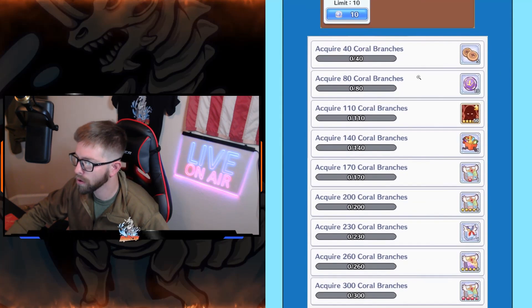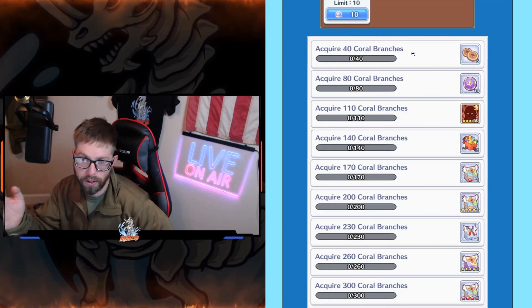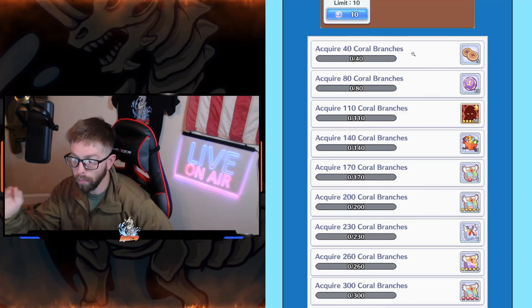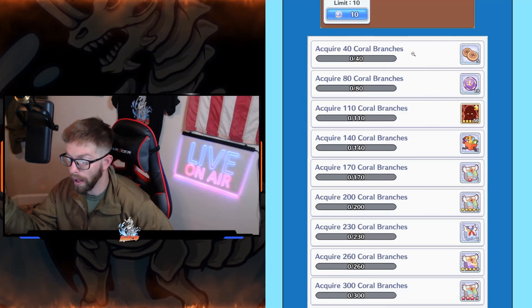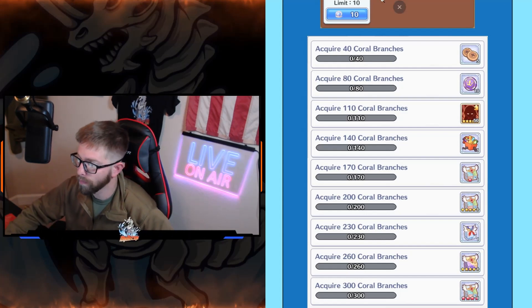Right here it'll tell you what you get for how many coral branches you collect. Free to play and light spenders are probably going to land between 230 and 170, depending on how bad your energy is. Some people get really lucky and get to around 250 with just free wheels — that's very rare — but you're usually just trying to get to 200. That's your target mark; you get that normal faction box for free.